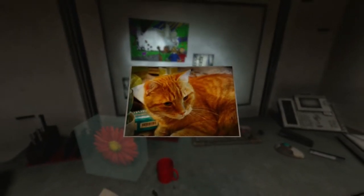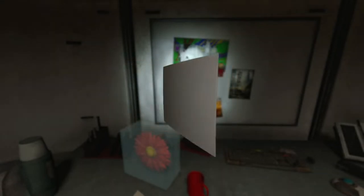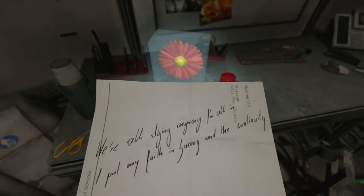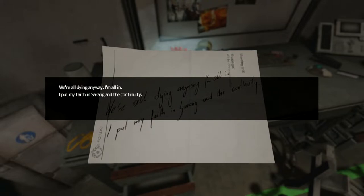Wow, it's almost sad to see all these. Some pictures of the real world. Oh my goodness — it's a cat. This might be one of my favorite photos in all of this game. Horses — not as nice as cats, honestly. But animals are great. We're all dying anyway. I'm all in. I put my faith in Sarang and the continuity.